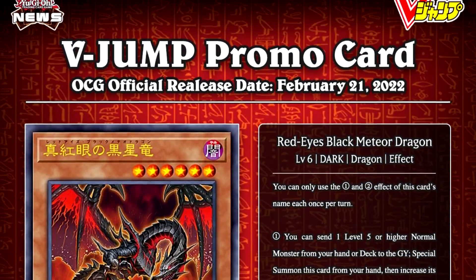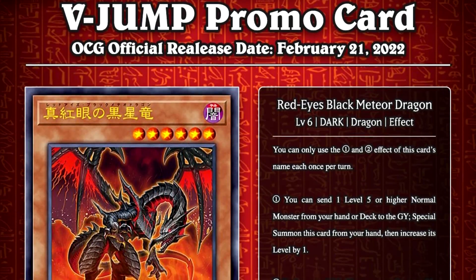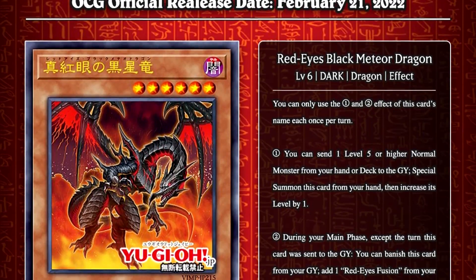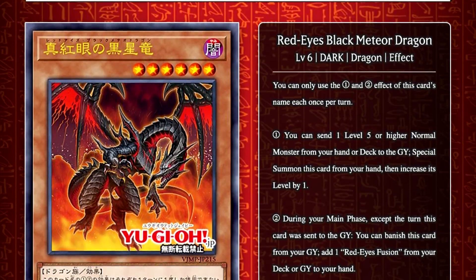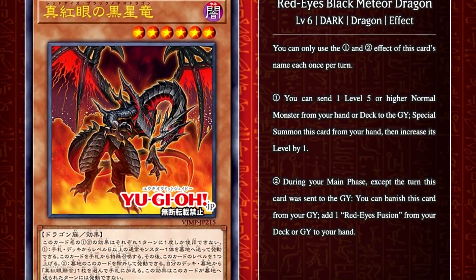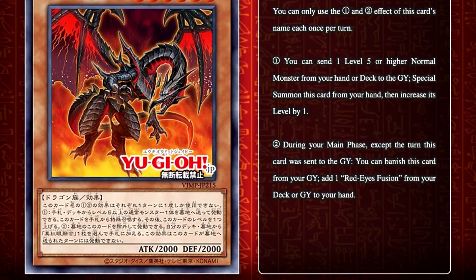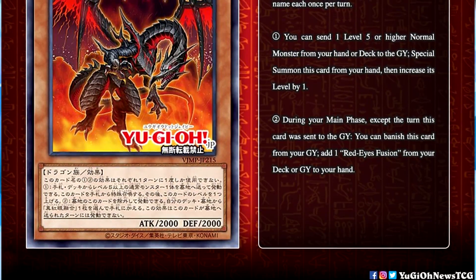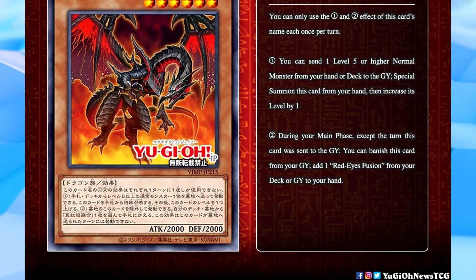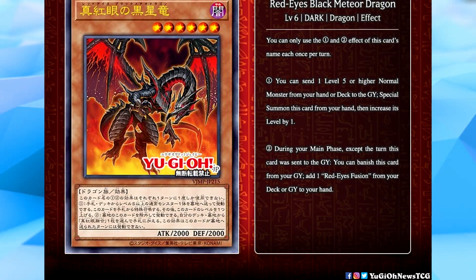Anyway, let's talk about these new cards. First up, we have Red Eyes Black Meteor Dragon, a level 6 Dark Dragon effect monster with 2,000 attack and defense. You can only use the 1 and 2 effects of this card's name each once per turn. You can send one level 5 or higher normal monster from your hand or deck to the graveyard to special summon this card from your hand, then increase its level by 1.